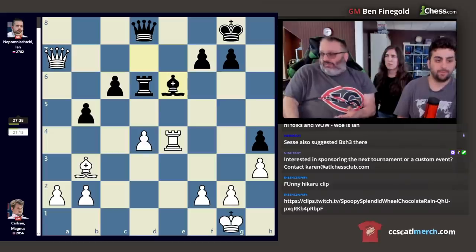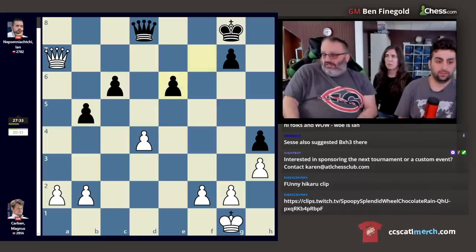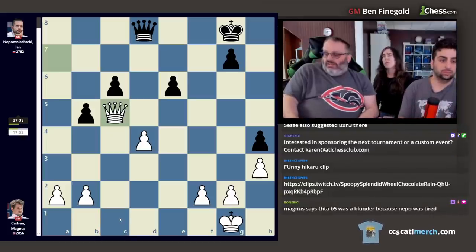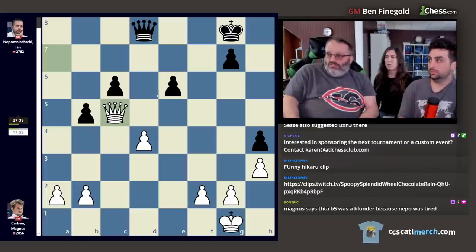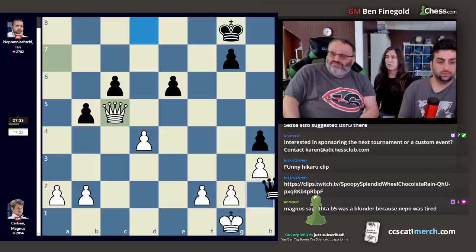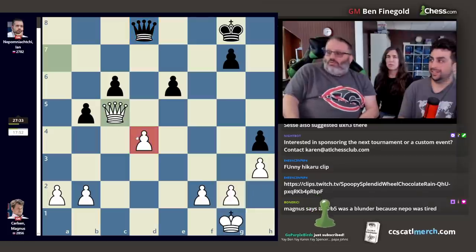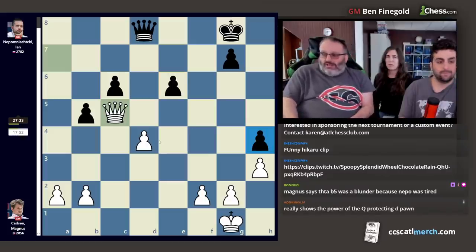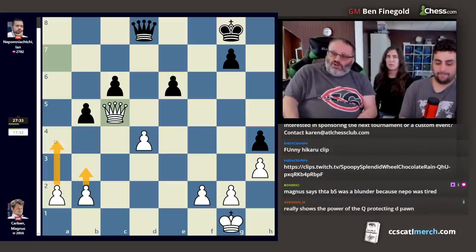Unfortunately, after here you can never perpetual check because my queen can always go to this diagonal. If my queen is defending c1, there's no perpetual. We can put the queen anywhere on the board — there's no perpetual. White is a pawn ahead and these pawns are frankly terrible. White has the obvious winning plan of b3, a4.